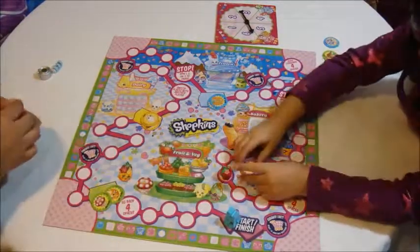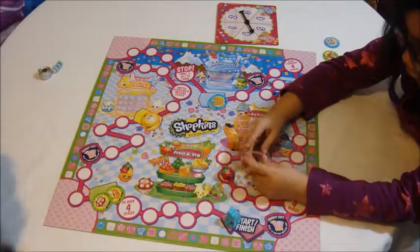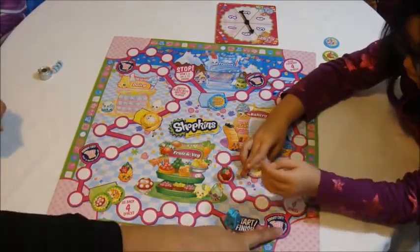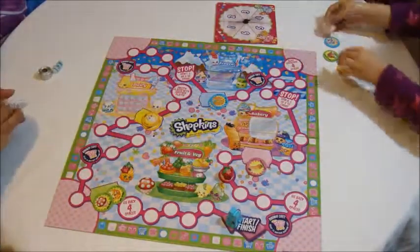You get to get the bread section — get one from the bread. She has all four tokens. All she has to do is make it here, unless she lands right here. There's still a chance, guys. Don't give up.